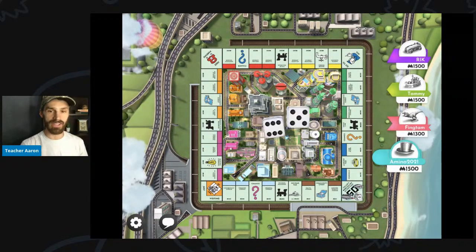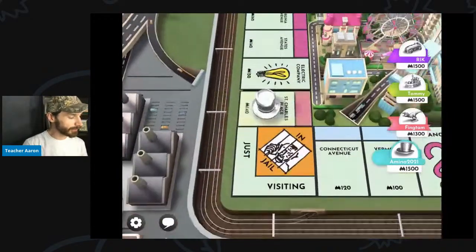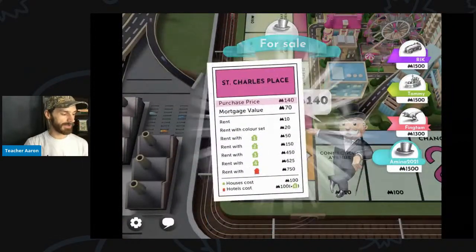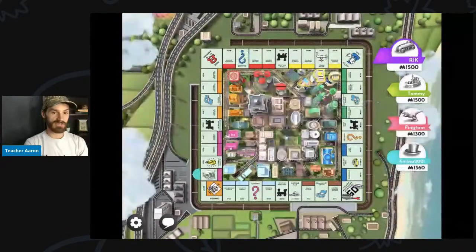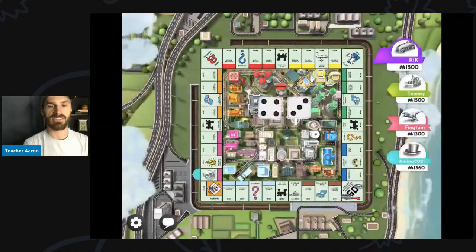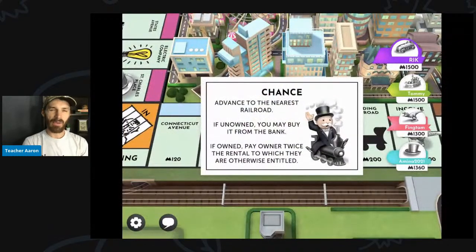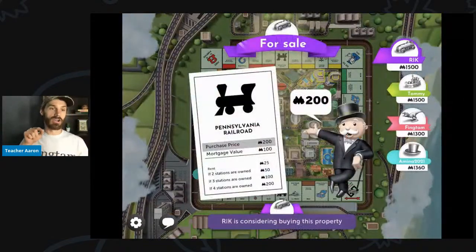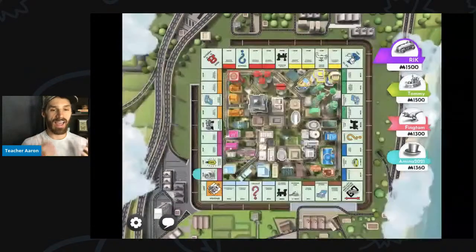Now it is the blue player's turn. She rolled 11 and blue landed on St. Charles Place. The blue player, Amina 2021, bought St. Charles Place, and now it is Rick's turn. Advance to the nearest railroad, so Rick can go forward to the next railroad. And now Rick can buy the railroad.